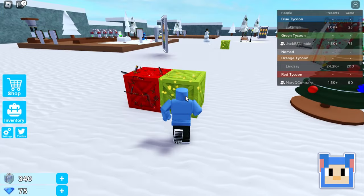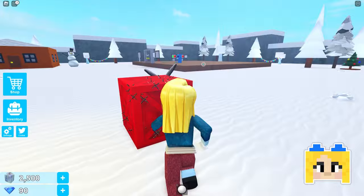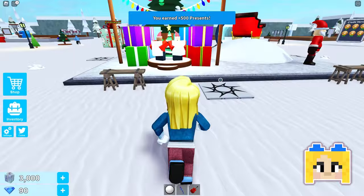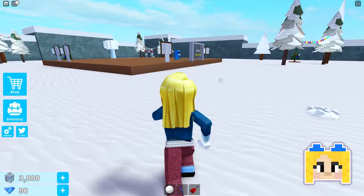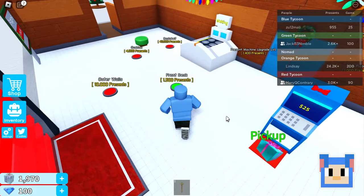These crates have presents in them. Oh, is that what these are? Yeah, but that crate looks dangerous. I got something called an Anubis staff. 500 presents. Metallic throwing knives? That's dangerous. A present — I'll take it. 25 gems. Cool. I got 25 gems too. Ooh, I have a guitar. I think maybe once we get enough presents, we're supposed to maybe start trying to get presents from other people? Hmm. Very interesting.